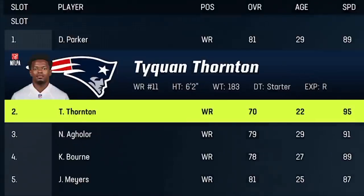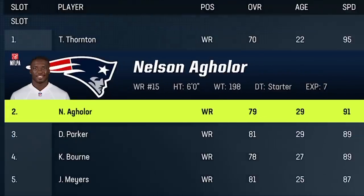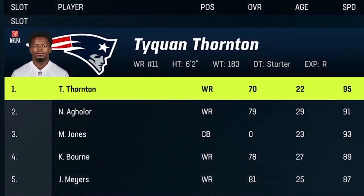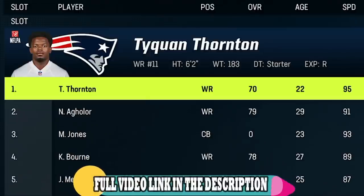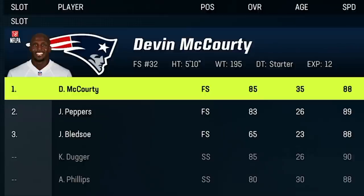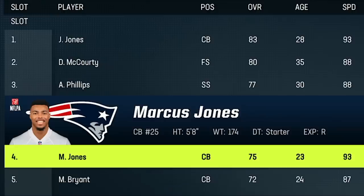For my depth chart suggestions for the Patriots, the only real changes I made were at receiver and in the secondary. I went all speed with Tyquan Thornton as the number one receiver, Nelson Aguilar at number two, and cornerback Marcus Jones at number three — highly experimental. On defense, I started Kyle Duggar and Jabril Peppers at safety so I could move them to my second and third cornerback spots, since both safeties have higher man coverage ratings than most Patriots corners.